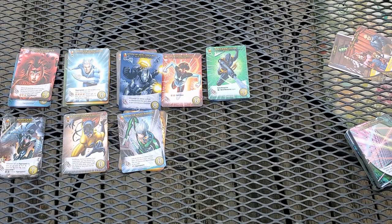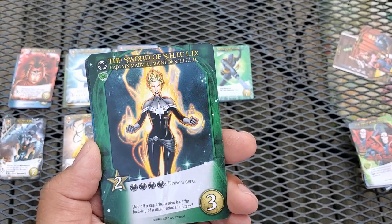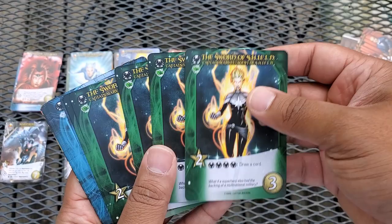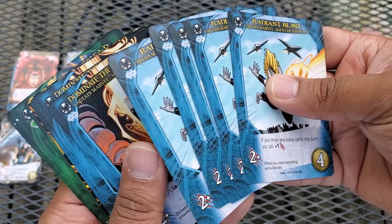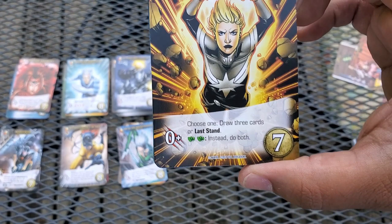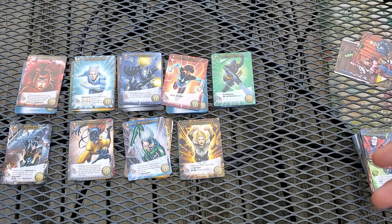The last hero, and one I'm very excited for, is Captain Marvel in her Agent of S.H.I.E.L.D. costume — which is incredibly sick. Her common is three cost, two recruit — if you play three or four S.H.I.E.L.D. cards you draw a card, very easy early game. Her other common, Radiant Blast, gives plus one if you drew an extra card this turn. Her uncommon, Dominate the Battlefield, gives her last stand if you play a blue hero. And her rare, Higher Further Faster — choose one: draw three cards or last stand, and if you played two green heroes do both. Her cards are green and blue, so she works well with the original Captain Marvel card.